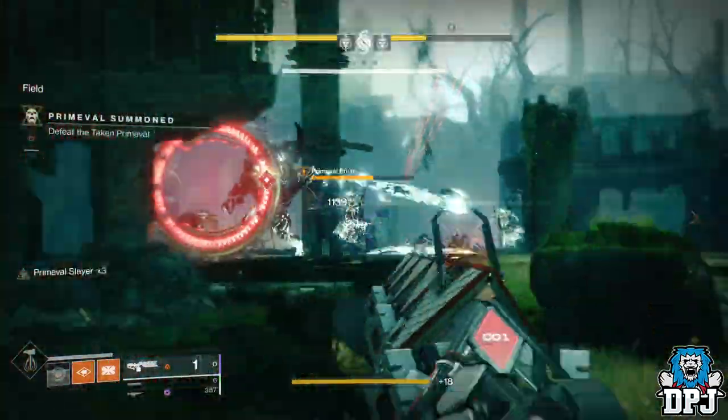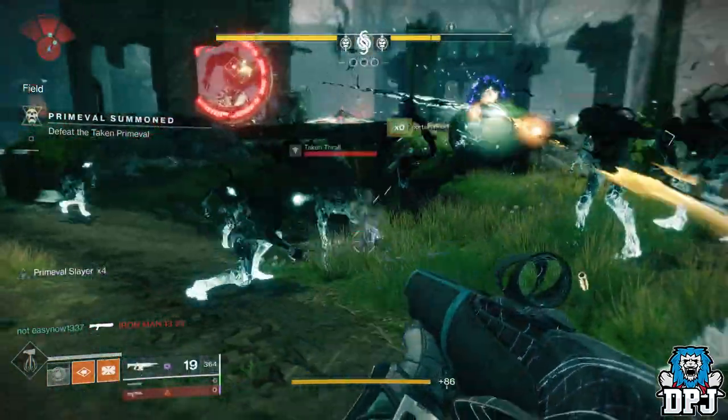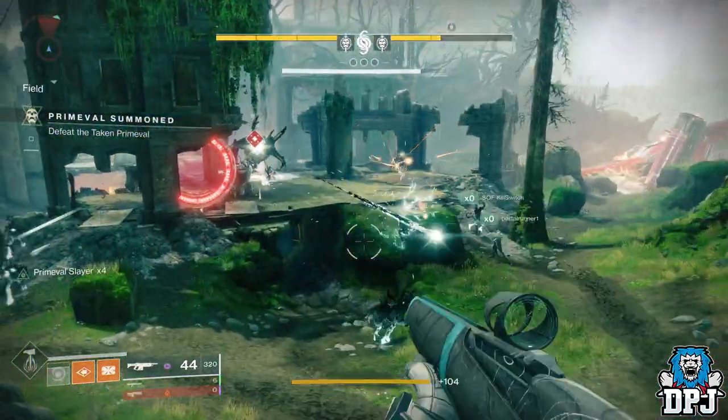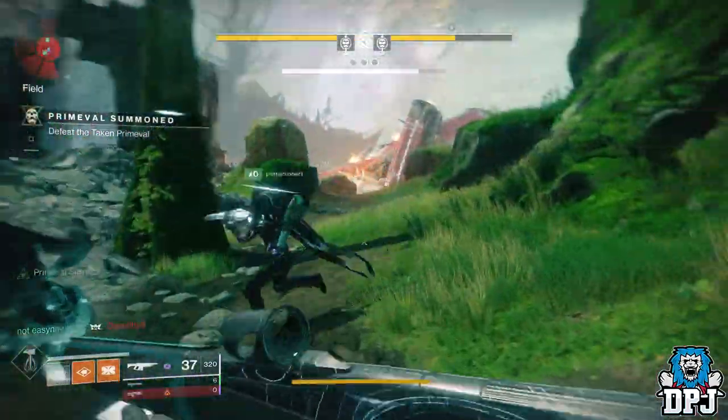So how it's done is pretty simple. When you spawn in your Prime Evil, kill the wizards as soon as possible — heavy weapons like the Sleeper are key. As soon as they are dead, get the Titan to Thunderstrike the Prime Evil boss and the other three Hunters all use their Blade Barrage. And with scenes reminiscent of Gjallarhorn, Vaultbreaker arc and solar burn Destiny 1 days, the boss just melts — look at the health bar just disappear. Job done.